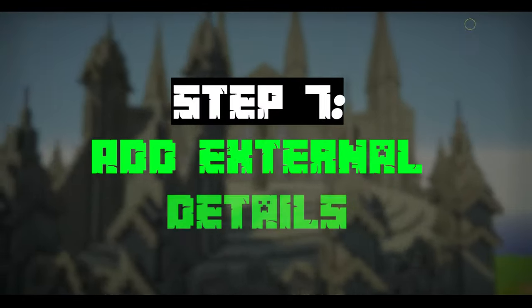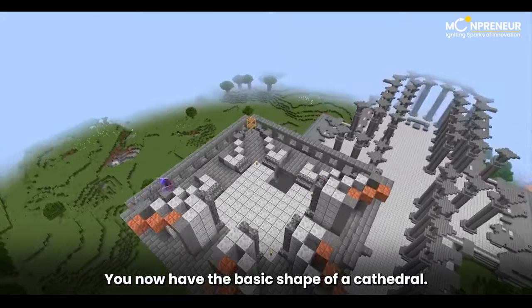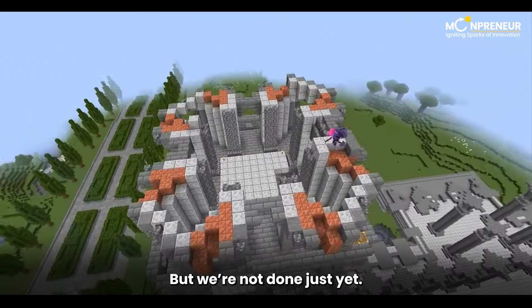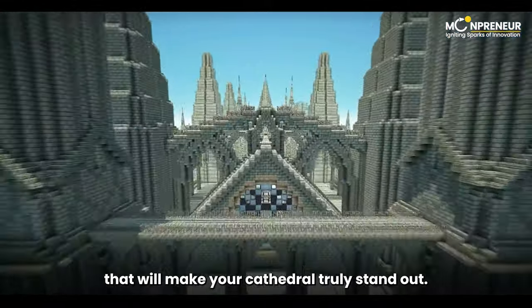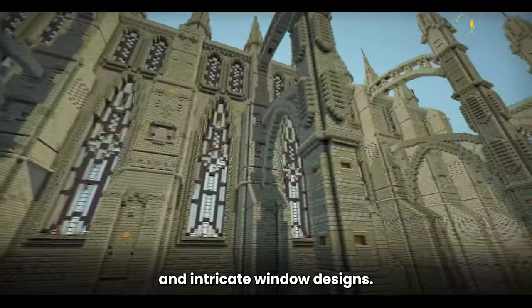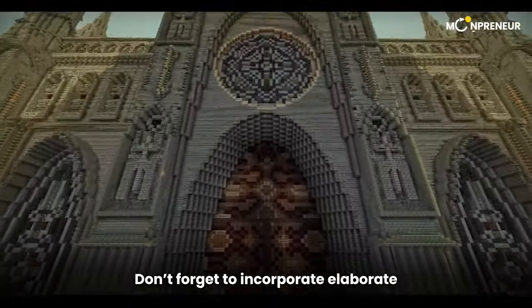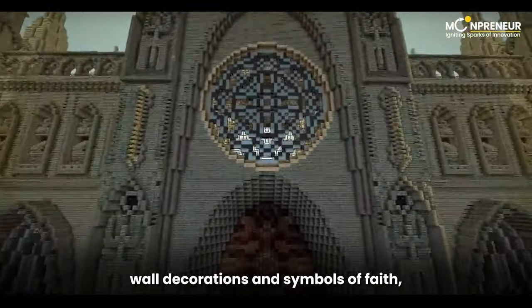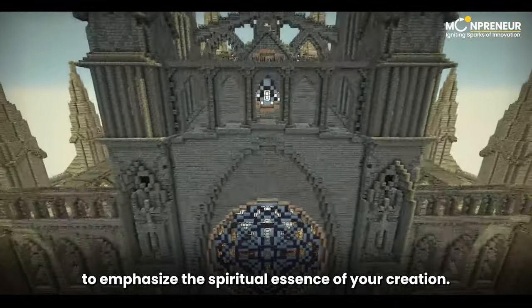Step 7: Add External Details. Congratulations — you now have the basic shape of a cathedral, but we're not done just yet. It's time to add those external details that will make your cathedral truly stand out. Consider adding spires at the corners, a majestic bell at the top, and intricate window designs. Don't forget to incorporate elaborate wall decorations and symbols of faith, like the sign of the cross, to emphasize the spiritual essence of your creation.